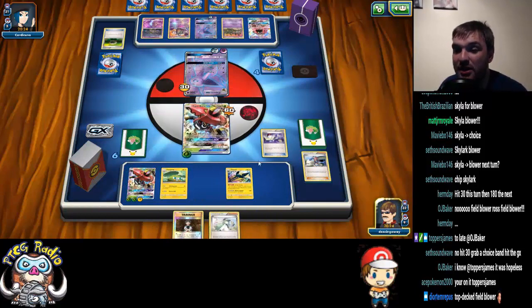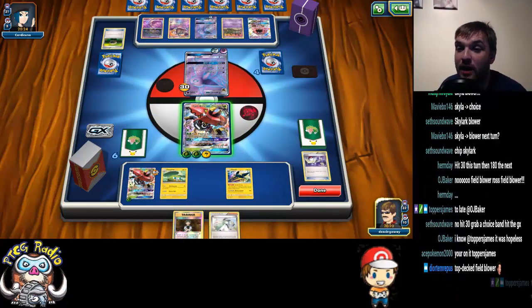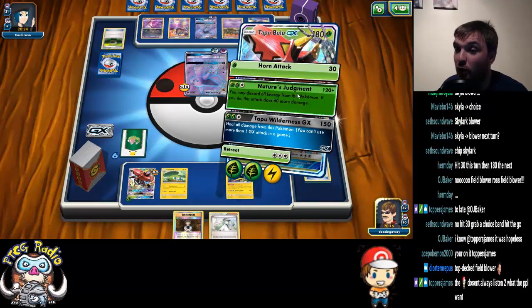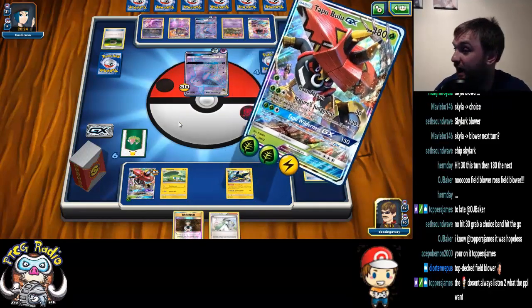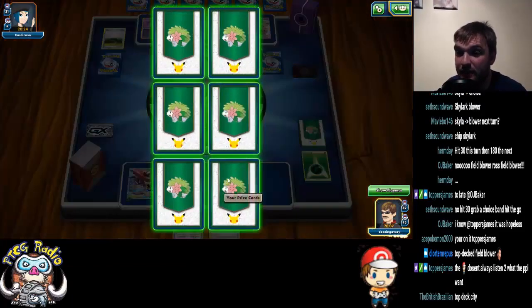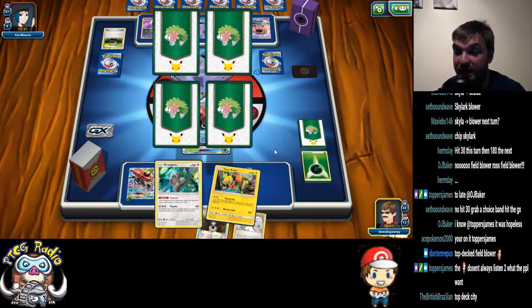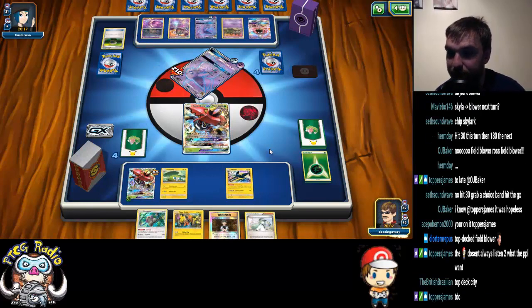Again, we need to watch our items, but this is only item number four. There was an argument to play the N and maybe draw the Switch and the Vika Vault — too much could go wrong. I'd love a Choice Band but we don't have one. We're just going to take the KO here. We're not in a brilliant position because we still need another Field Blower to get some kind of KO, but this is the best we can do.